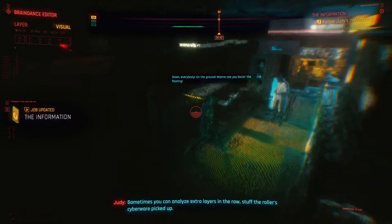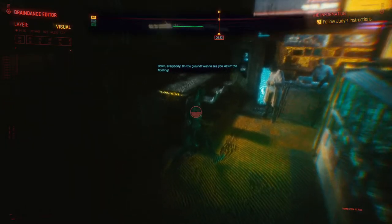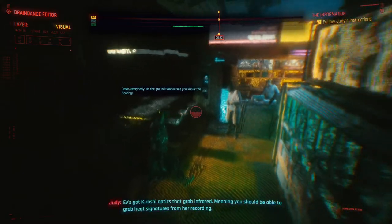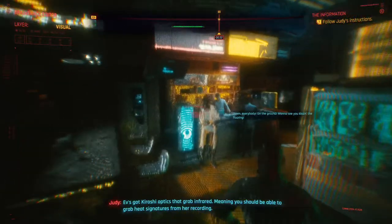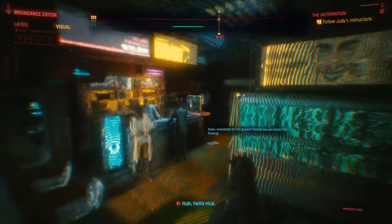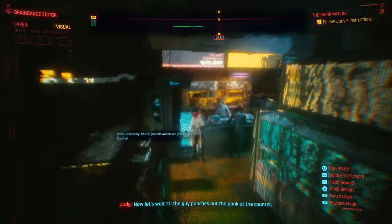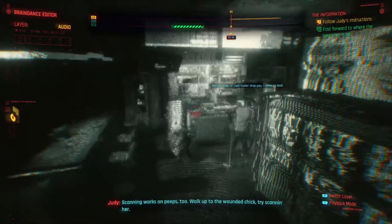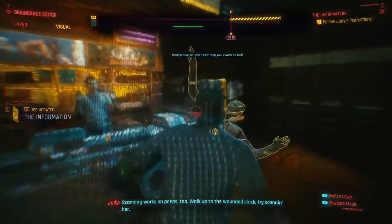Sometimes you can analyze extra layers in the raw - stuff the roller's cyberware picked up. Like what? Ev's got Kuroshi optics that grab infrared, meaning you should be able to grab heat signatures from her recording. Now let's wait till the guy punches out the guy at the counter - for the grab! Scanning works on people too. Walk up to the wounded girl and try scanning her.